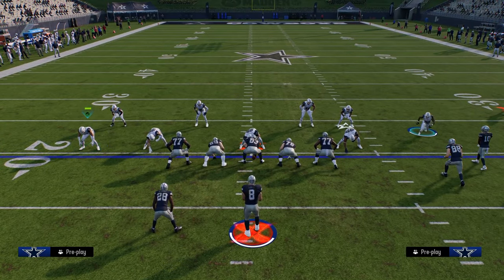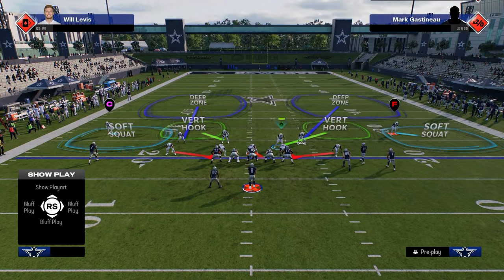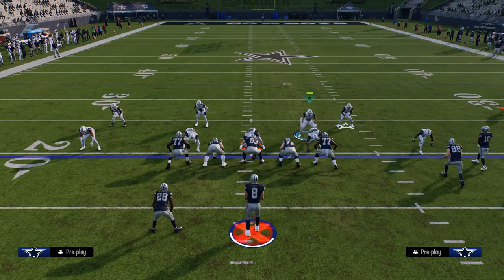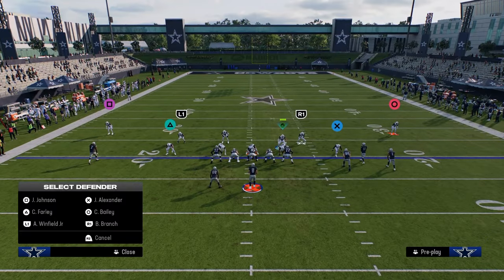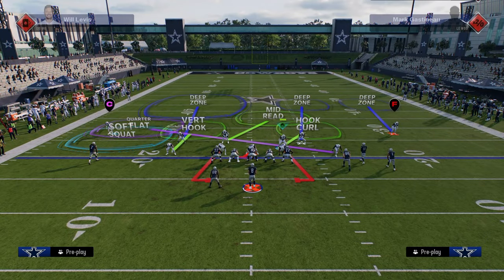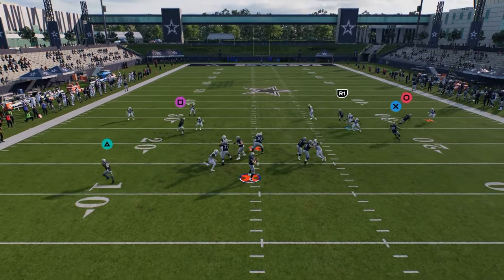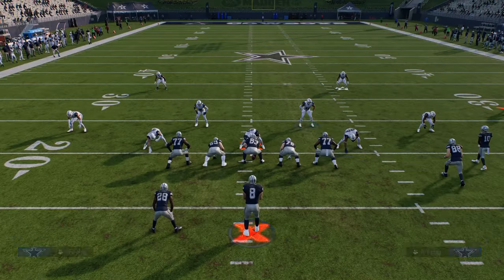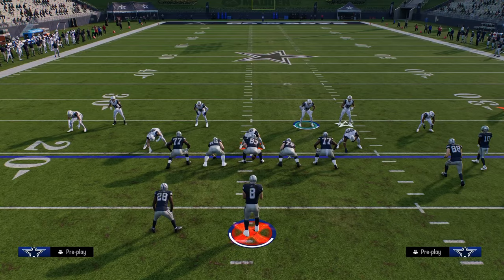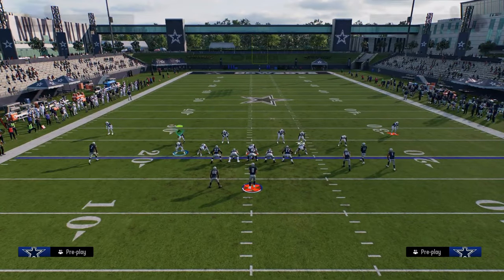The next blitz is DB Fire Two. When you pinch your D-line, move these guys off like this, then slant the defensive line inside and keep QB contain. The beauty of this is you can take the right-of-screen guy and put him in zone or whatever coverage, send four, and you'll see that slot corner scream off the edge every single time for a sack. So you have a nice send-four option out of DB Fire as well.